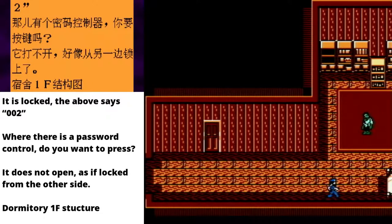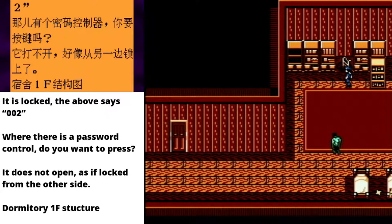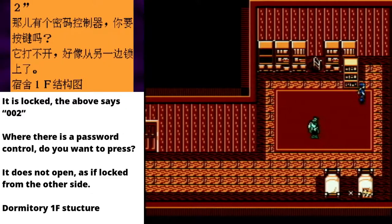Hi zombie friend! Well, that bookshelf is very suspicious! Can I get around zombie friend? Yes I can. Yep, that bookshelf was very suspicious! Oh, I couldn't get around zombie friend! But I can kill zombie friend! Yeah, like that!